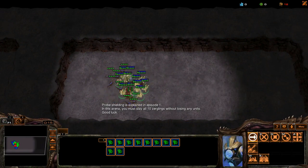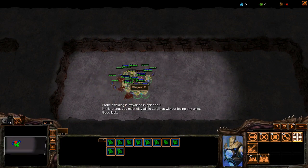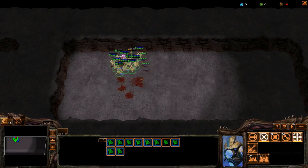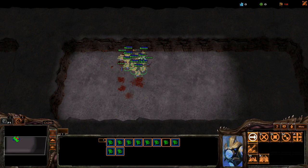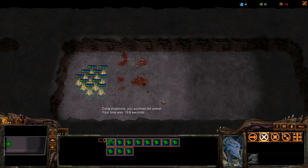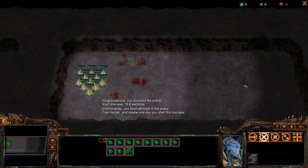For the probe shielding arena, this means having your probes and a zealot defeat all the zerglings without losing a unit. Upon a successful completion of the arena, you will receive a success notification and the arena will reset. If you fail the arena, which for this one means losing any units, you will see a failure notification and again the arena will reset.